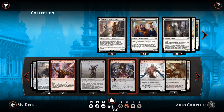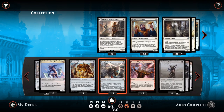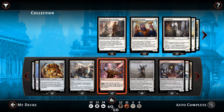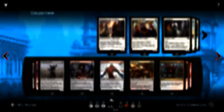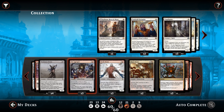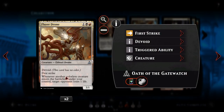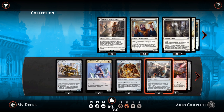Eldrazi aggro is a red-black deck that uses a lot of hasty creatures and hasty enablers to get through a lot of damage. When you can't get through your opponent's creatures, we have things like the Nettledrone that can deal damage without having to attack, things like the Dominator Drone that drains your opponent whenever you have another colourless creature on the board, and Flare Drones when colourless creatures enter the battlefield. We're really exploiting the late-game drain or pinging triggers.